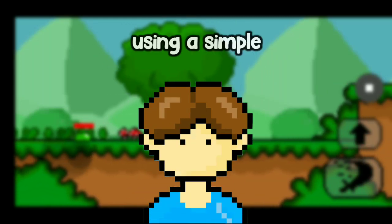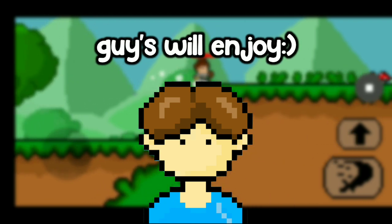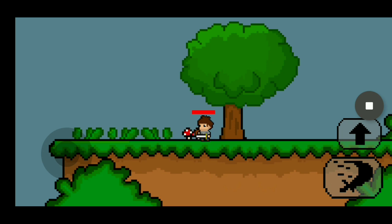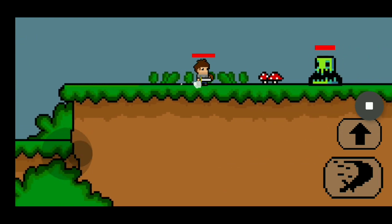I am making an action platformer game using a simple game engine called Max 2D Game Engine. This is actually my third devlog now, so I hope you guys will enjoy. Hey everyone, my name is BlueGameDev and welcome back to another devlog. Today's devlog, I'm gonna be adding more enemies to the game to make the game a bit more interesting to play.